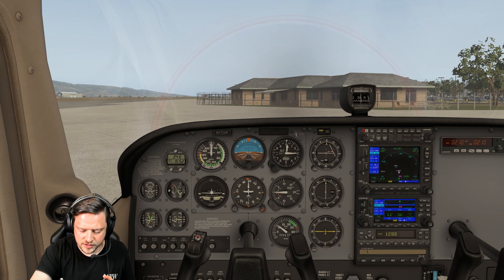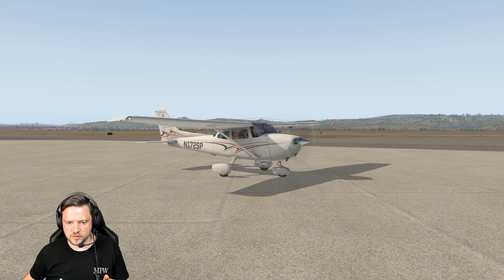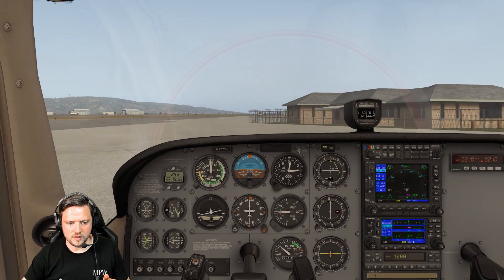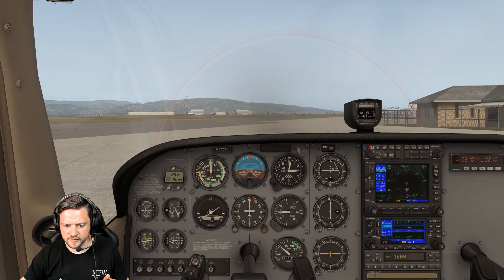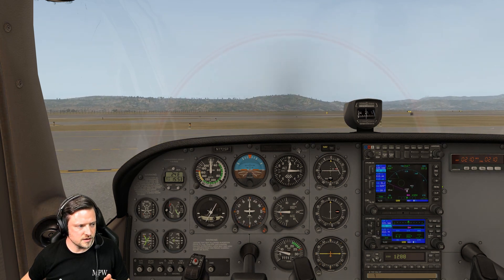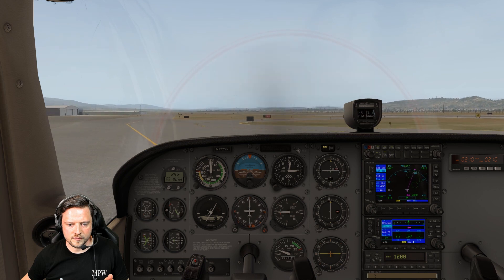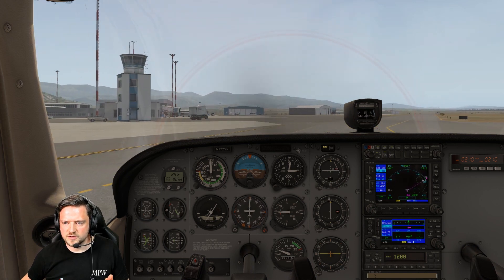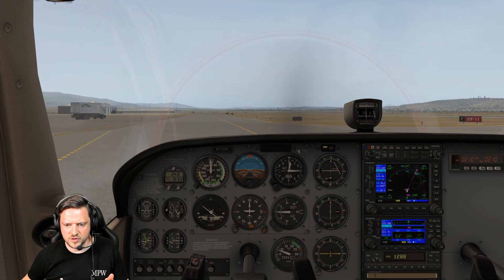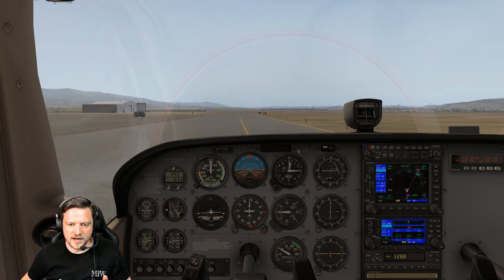Cleared to taxi runway 29 via Alpha. Brakes come off — this is forwards. Checking the brakes — brakes are good. Continue the taxi. Alpha is this little taxiway right in front of us. As we come out to the left, wings dip left, ball out to the right, DI and compass are decreasing. Come out to the right, wings dip right, ball out to left, DI and compass increasing — free to move. Fairly lengthy taxi out all the way down to threshold runway 29, so I'll get the takeoff brief completed as we taxi out.